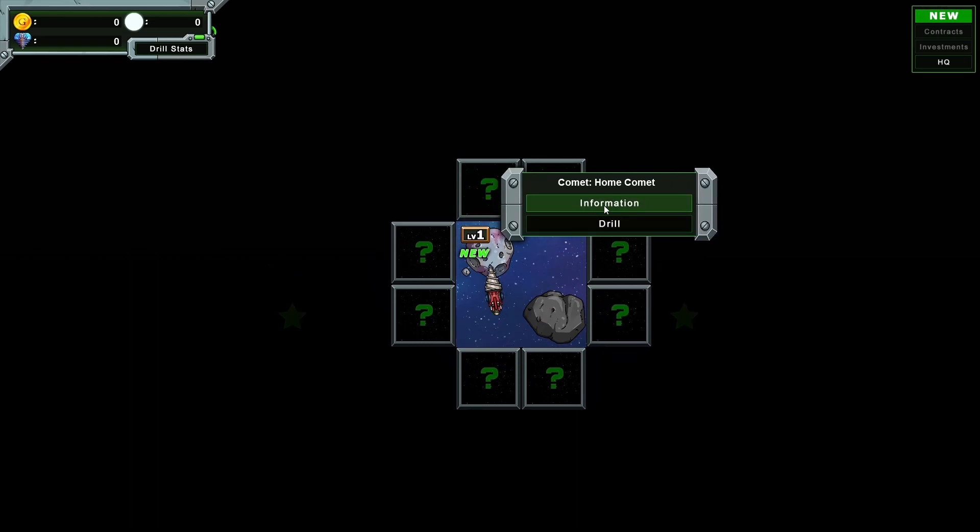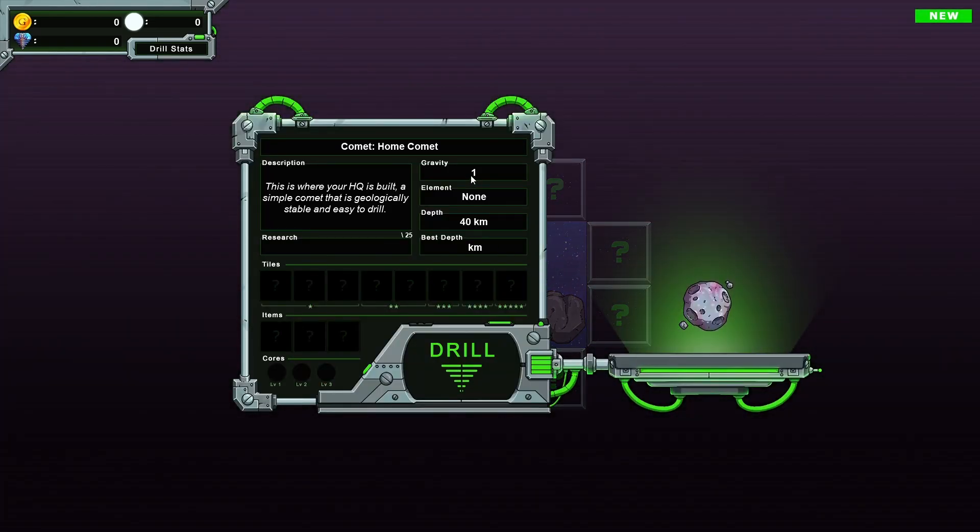What are these stars? Gravity one, element none, depth 40, best depth zero. Let's drill.